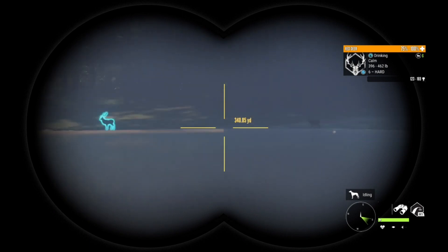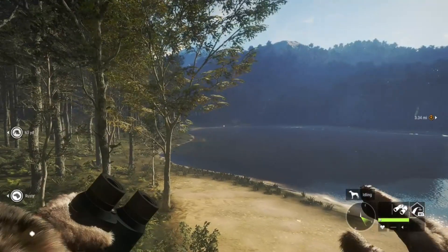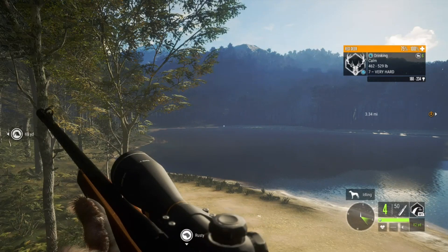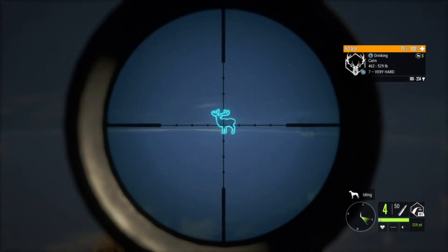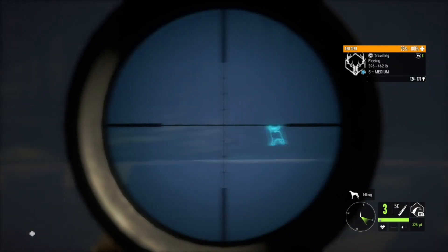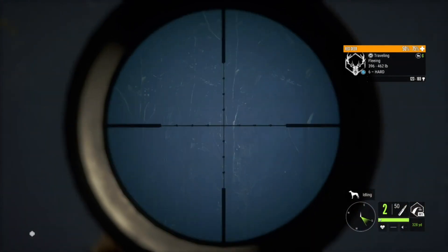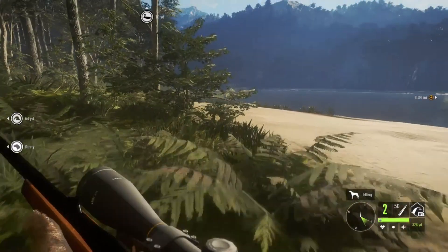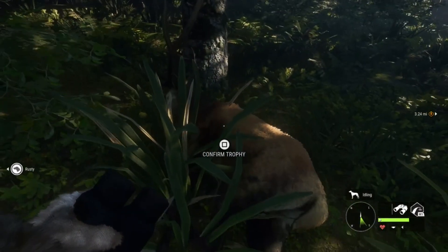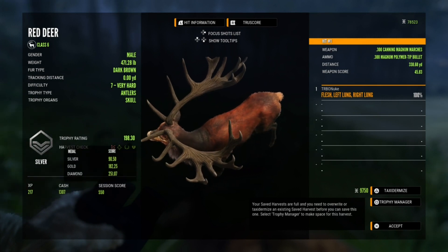We got a level seven out there, a level six, and a level five. We'll go ahead and take out that level seven first — he's about 350 out there, zeroed for 328. We see if we can get him. That looked like a good shot. That level six is still staying there — another good shot, and he is down. Here's the first one, that level six — not a bad little red deer. And we got the level seven up here — 198 scoring, so he would have just been over gold.